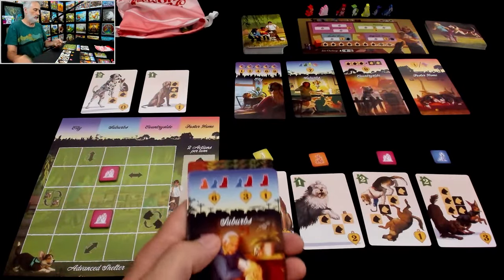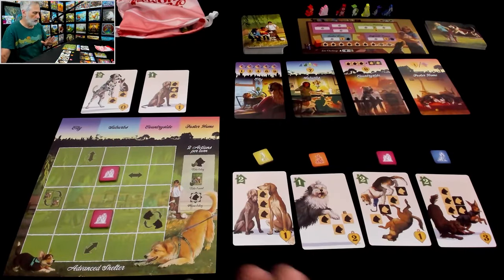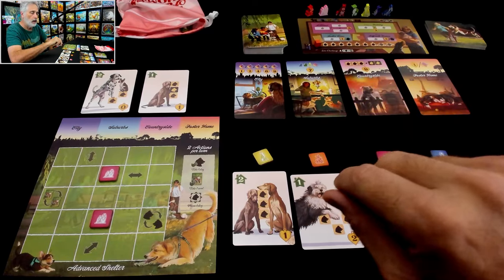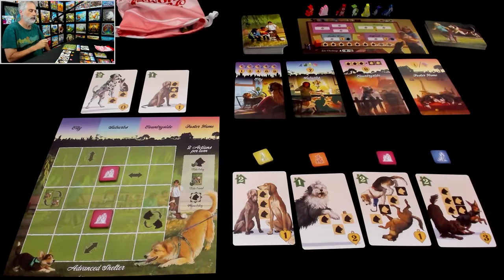And by the way, these cards are just full of the most wonderful dog art you have ever seen. This game just warms Jen's heart so much. But anyway, that's neither here nor there. Let's start playing. So on your turn, you get to do two actions, and those can be any combination of three different things.